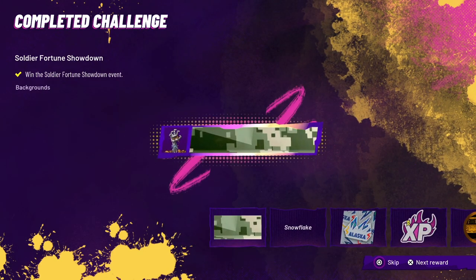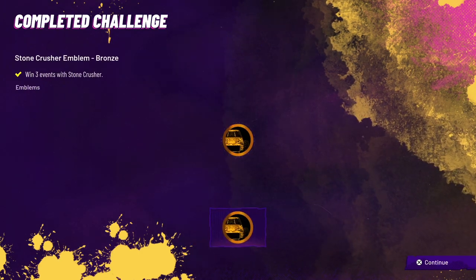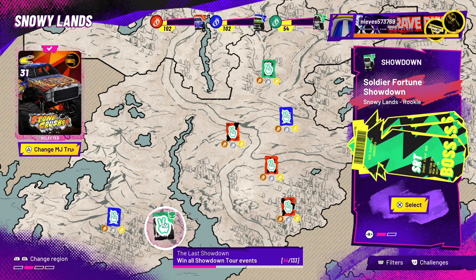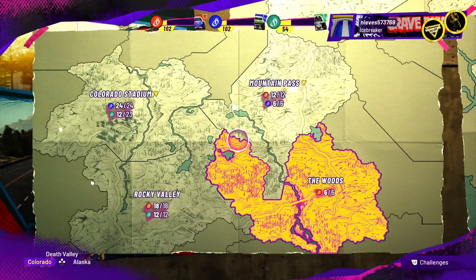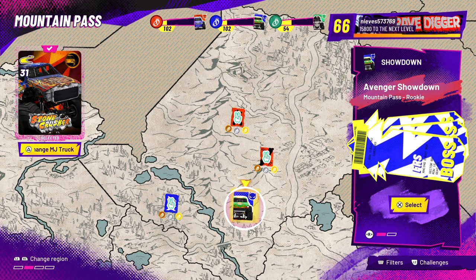There we go guys, we have accomplished it! Scoring 740,621 points. The race wasn't that difficult - very easy to get it done. We have unlocked Soldier of Fortune into our collection. The next boss shown in the top right is Pirate's Curse, but we'll do that another time. Right now the next truck we're going after is the Avenger - yep, there it is. Let's do it!